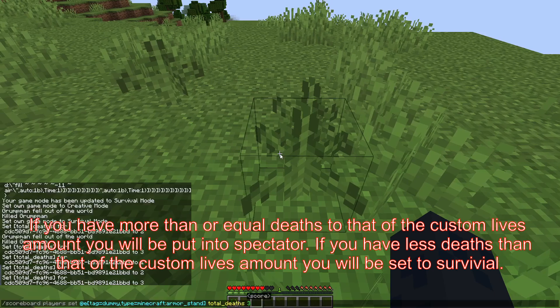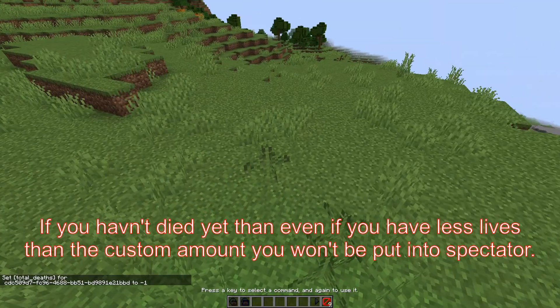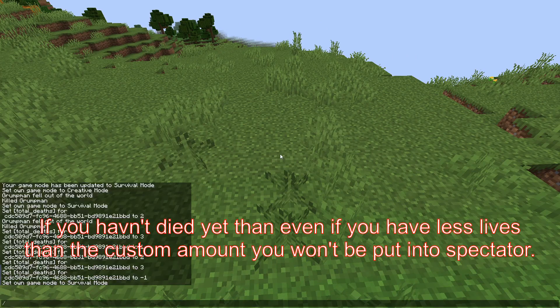If you set it to a minus or zero, then if you have died you will always turn into spectator. However if you haven't died on the world yet you will still be in survival.